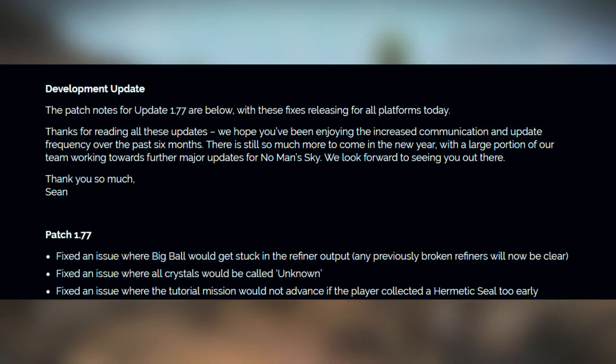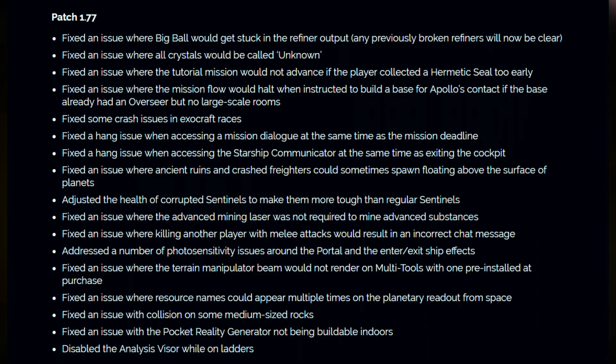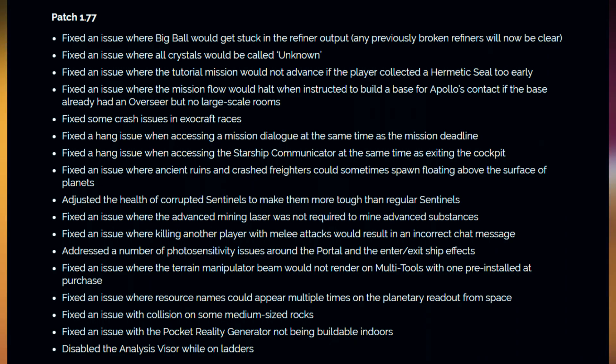The fixes included with the new development update are as follows: fixed an issue where a big ball would get stuck in the refiner output — any previously broken refiners will now be cleared. Fixed an issue where all crystals would be called unknown. Fixed an issue where the tutorial missions would not advance if the player collected a hermetic seal too early. Fixed an issue where the mission flow would halt when instructed to build a base for Apollo's contact if the base already had an overseer but no large-scale rooms. Fixed some crash issues in Exocraft races. Fixed hang issues when accessing mission dialogue at the same time as the mission deadline, and a hang issue when accessing the Starship communicator while exiting the cockpit. Fixed an issue where ancient ruins and crashed freighters could sometimes spawn floating above the surface of planets.